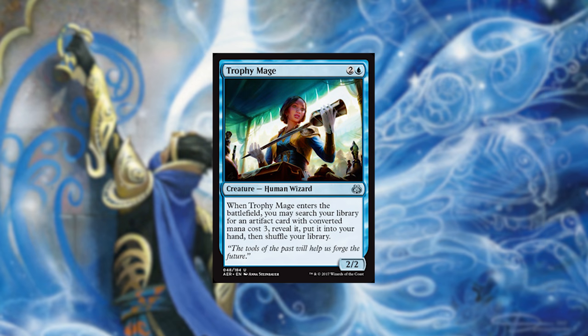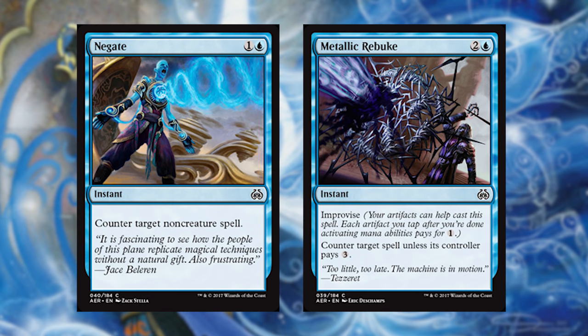Trophy Mage is our next card — it can get you stuff like Implement of Examination, Cogwork Assembler, and a lot of the rare artifacts in this set are three converted mana cost. For blue non-creature spells, we'll start with Negate and Metallic Rebuke. I'm always happy running one Negate in Sealed — it's a bit of a slow format. Metallic Rebuke is actively a good card: once you've got one single artifact, it becomes a mana leak. Once you have two, it becomes quite busted, so you can put in as many of these as you want to play.